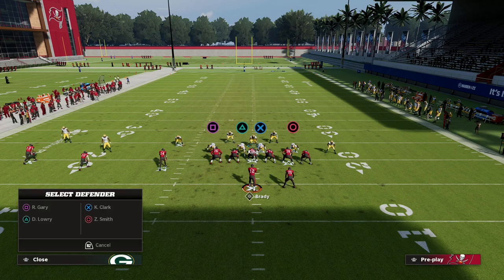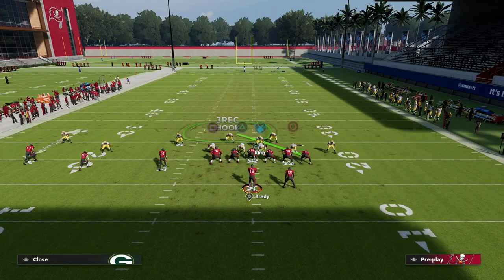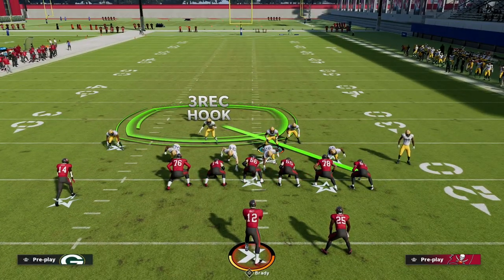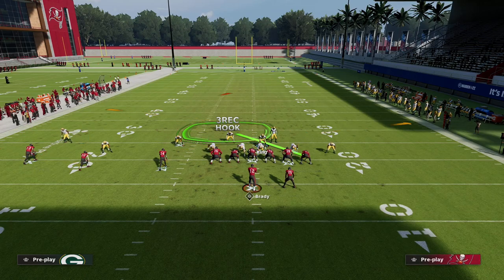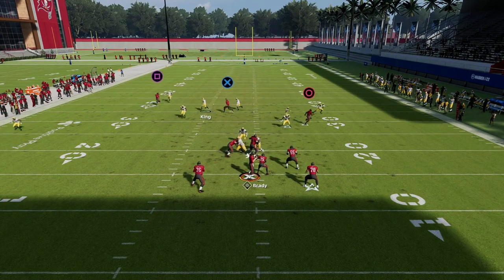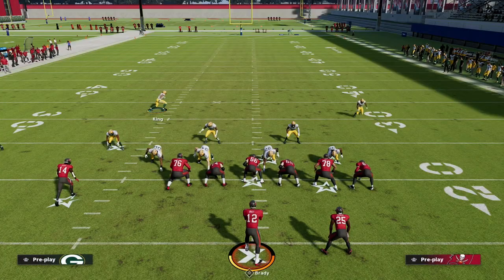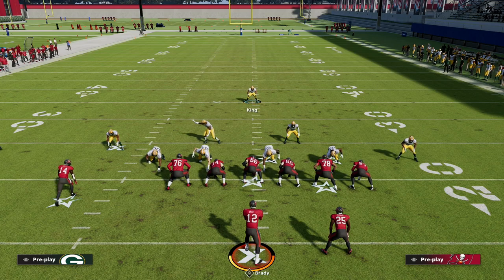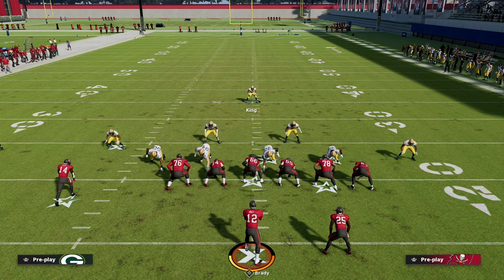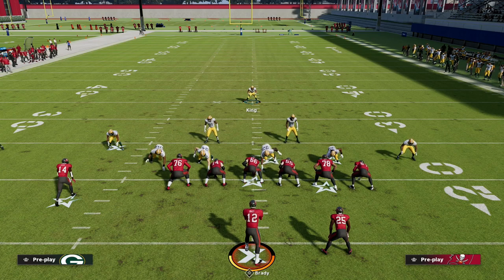For a coverage defense, you can user King and inside quarter the backside safety. Then drop the running-back-side defensive end into a bluff blitz, and the left-of-screen defensive end into a vertical hook. This gives really good coverage on the number three receiver. If the tight end crosses, just user him. This is my favorite defense right now for trips tight end — you can run it with auto-flip on or off depending on where you want the pressure to come from.